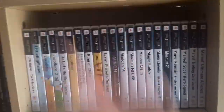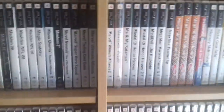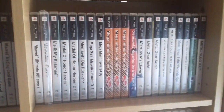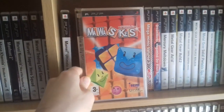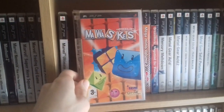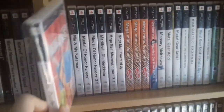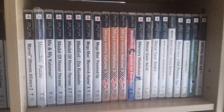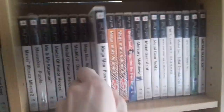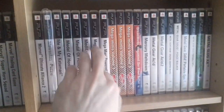Sometimes some games you wouldn't expect to be hard to find actually are. This is another one of the hardest to find — My Worst Case Puzzle. That's another IREM release. Really tricky to get, and it only came out in France again. Then the Mega Man games — Part Up. This one took me a while to find and it's pretty expensive now.